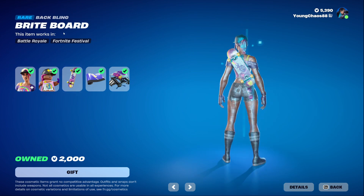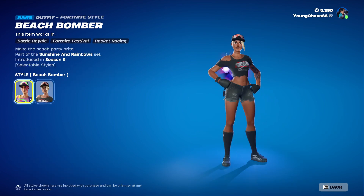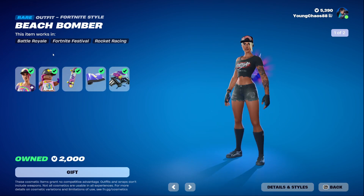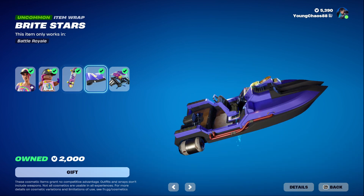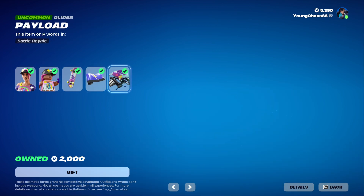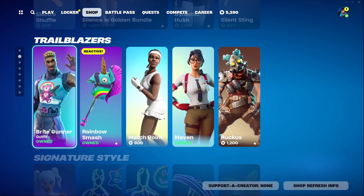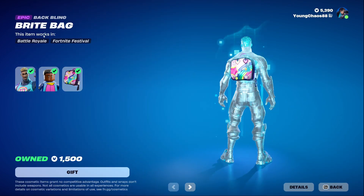We have the Beach Bomber bundle returning — this is a pretty cool one with five items. The Beach Bomber outfit is 1200 V-Bucks and includes the default Beach Bomber variant and a secondary inked variant. The skin also includes that detailed LEGO style. Bright Stars wrap is 300 V-Bucks and the Payload wrap is 500 V-Bucks. You can buy everything separately.